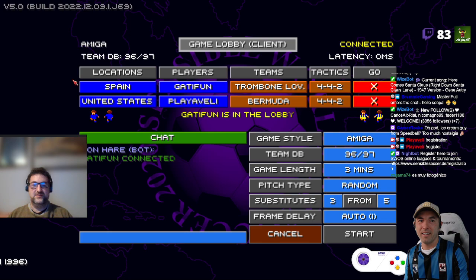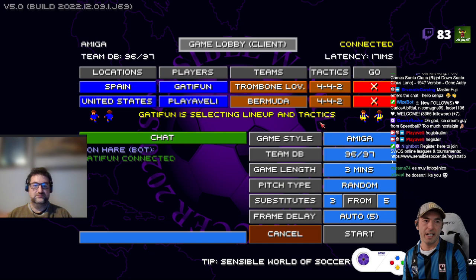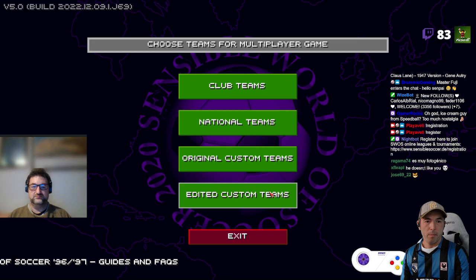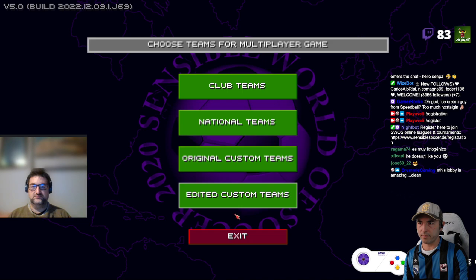There we go. He accepted me and there you also see what he's doing right now in the lobby. Gatifan is selecting a lineup and tactic. He's playing with his team. So I do not want to play with Bermuda against him — otherwise I'm going to get hammered. So I'm going to pick my own custom team. Of course, you can always play with original club teams, national teams, original custom teams and whatnot. So everything is possible here.